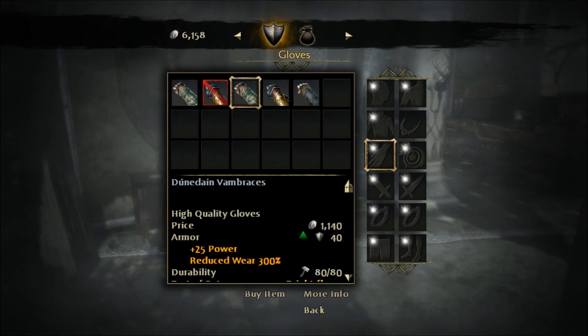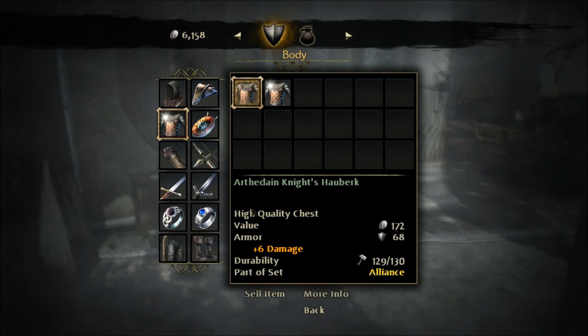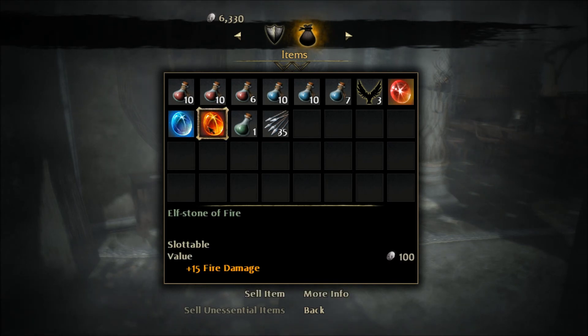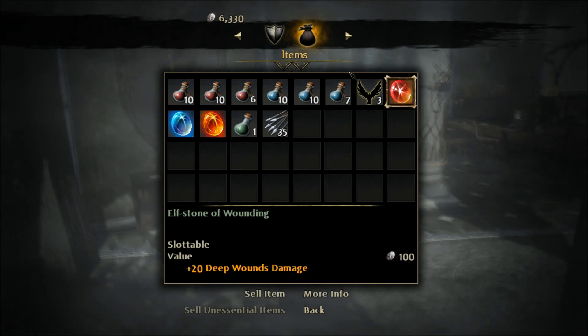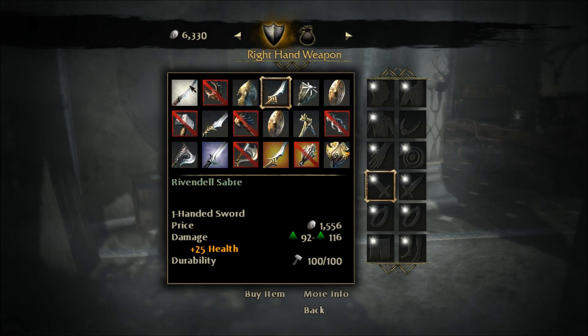I don't have any gemstones, I think. Might as well sell this. Fire, ice, and deep wounds. I'm going to hold off on that for now.